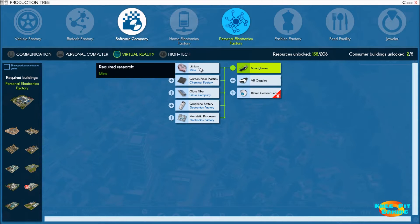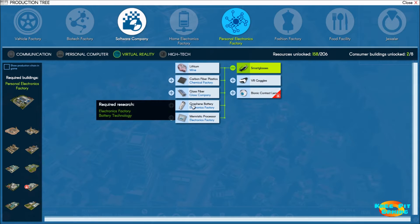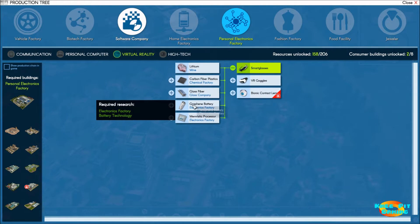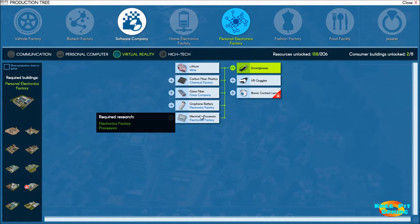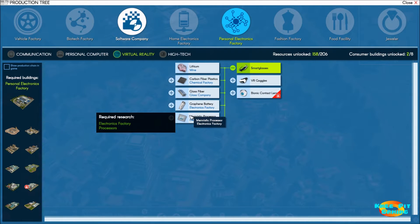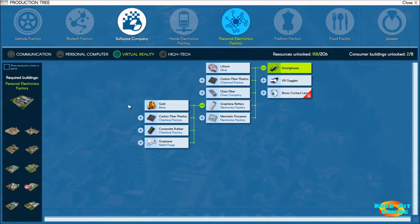In our previous video we took care of the first three items: we're mining lithium, making carbon fiber plastics, and making glass fiber. Today we're going to finish the remaining part of the production tree, which means making graphene batteries and memoristic processors. Right now we're currently getting both of these products from the global market, so we'll want to take care of that.